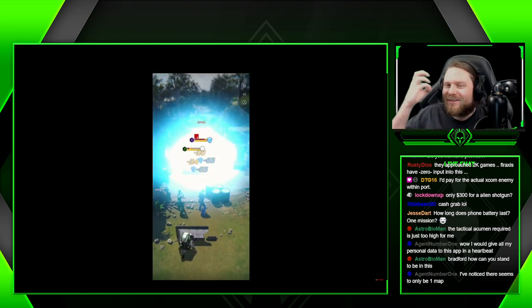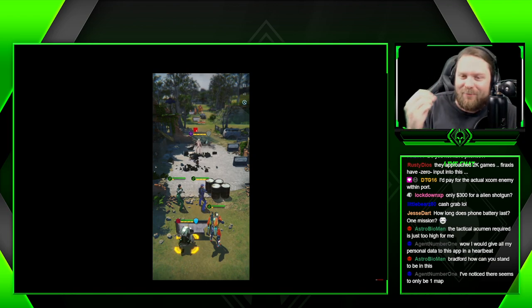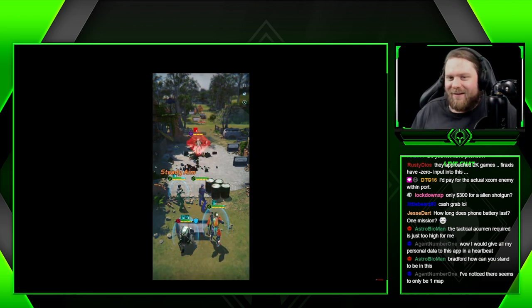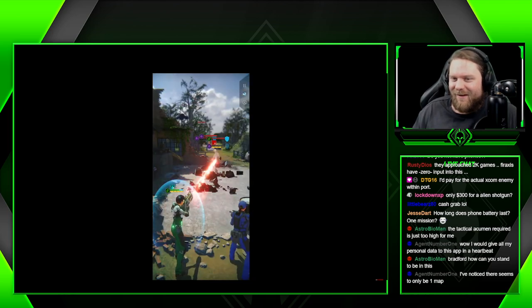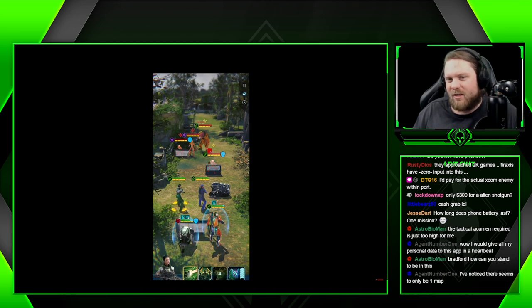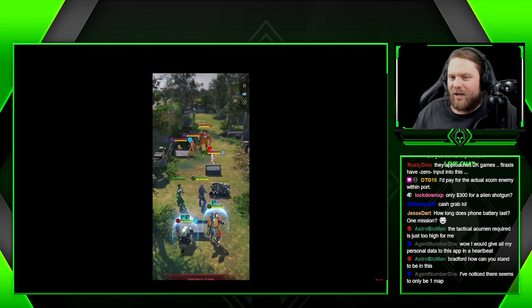The tactical decisions you have to make - to understand the complexity here guys, this is mind-blowing. Oh, we got it! Look at that Muton - he's got an orange outfit, I bet he does some type of fire resistance or fire damage. We better shoot that cover.